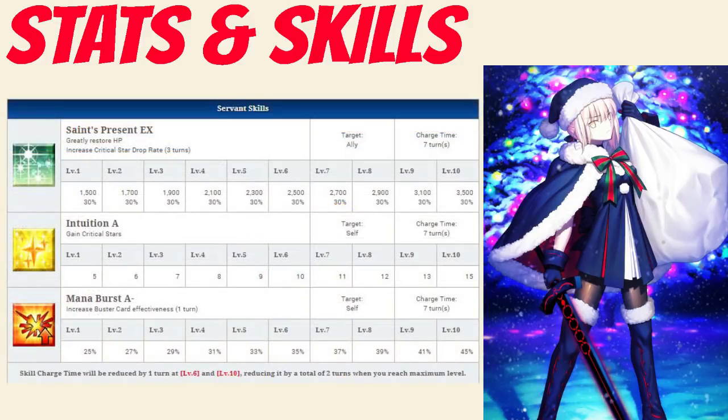Her first skill is Saint's Present Rank EX, which greatly restores an ally's HP between 1,500 to 3,500 depending on level, and also increases their Crit Star drop rate by 30% for 3 turns. Her second skill is Intuition Rank A, which grants her between 5 to 15 Crit Stars. And her final skill is Mana Burst Rank A-, which increases her Buster Card effectiveness for 1 turn between 25 to 45%, depending on level.